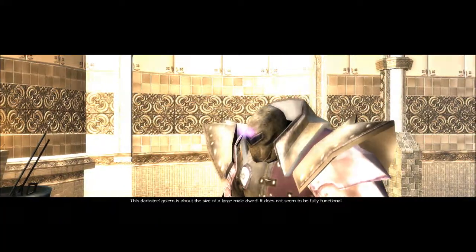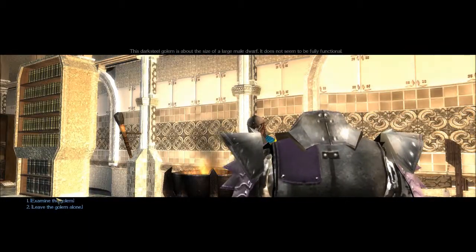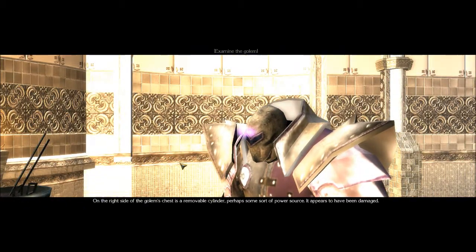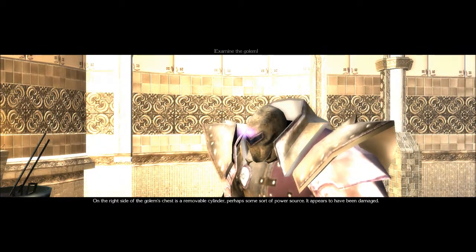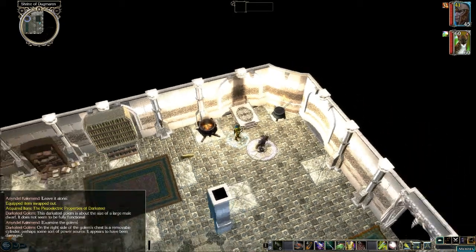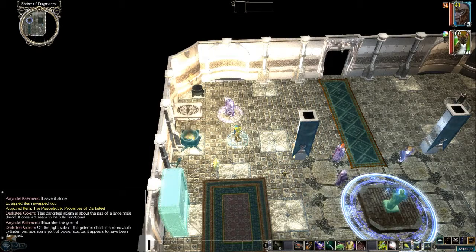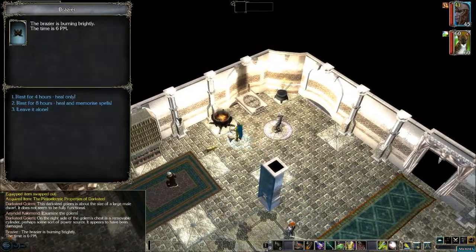This Darksteel Golem is about the size of a large male dwarf and does not seem to be fully functional. On the right side of the golem's chest is a removable cylinder — perhaps some sort of power source — and it appears to have been damaged. So I think what we're going to do next is rest up and get our dog. Let's do an eight-hour rest.